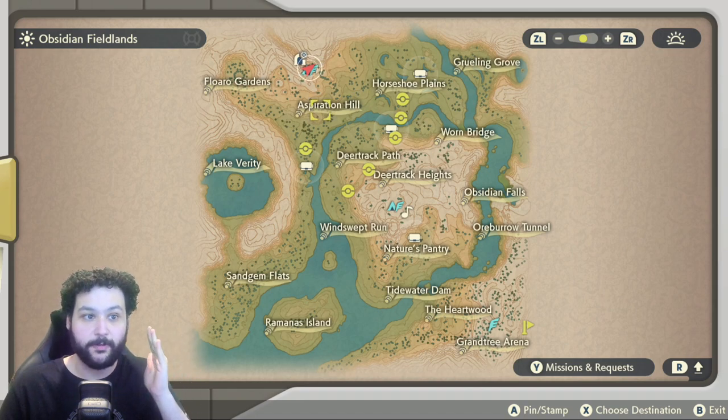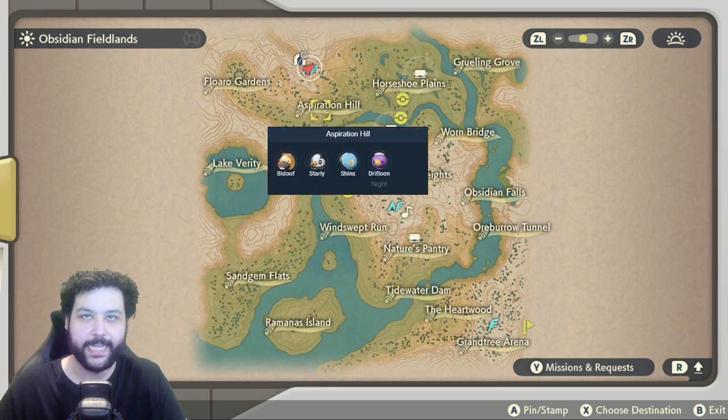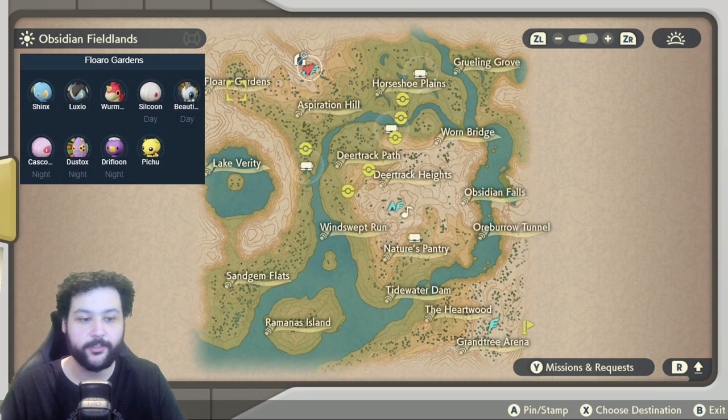I'm going to be breaking it down first with the Obsidian Fieldlands, starting off with Aspiration Hill. Not too much excitement here with Bidoof, Starly, Shinx, and Drifloon. The excitement goes over in the Gardens area, where we can get Shinx, Alpha Luxio, and Luxios in general. Wurmple during the day gives Silcoon and Beautifly; at night, Cascoon and Dustox. We can also catch Drifloon at night, and Pichu is a great rare spawn, as well as Pikachu.